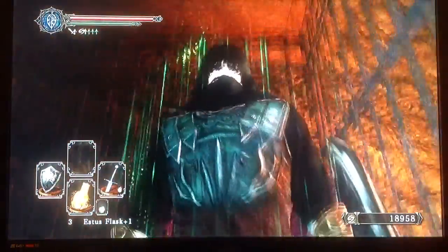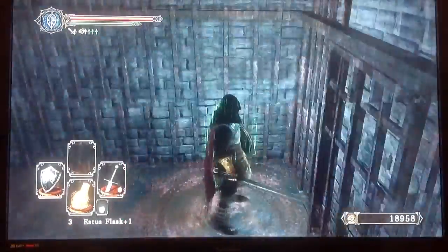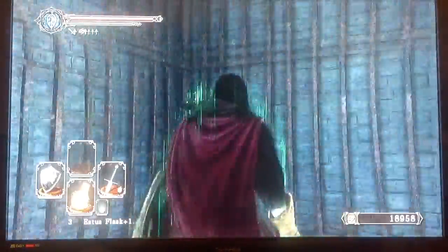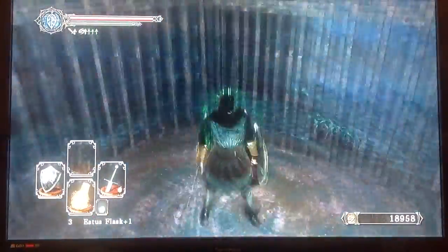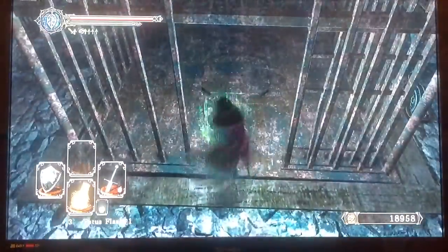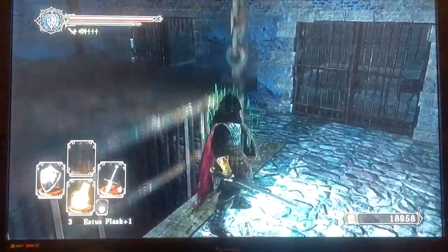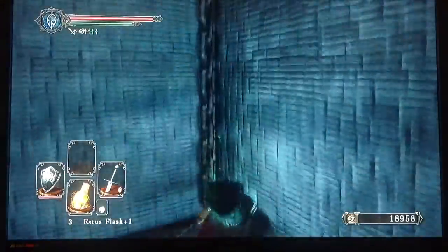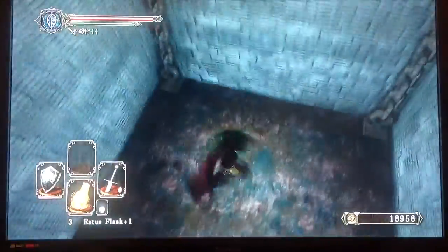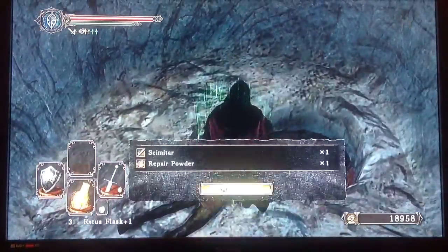Come on, look at my awesome tattoo - you might not be able to see it but okay. Seriously, my character looks awesome. There is an item we passed - just a Simpleton's Spice and a repair powder - but we'll still get it. Let it go back down, gives us a few seconds, drop back down. It's a little laggy. There we go - Simpleton's Spice and repair powder, sweet.